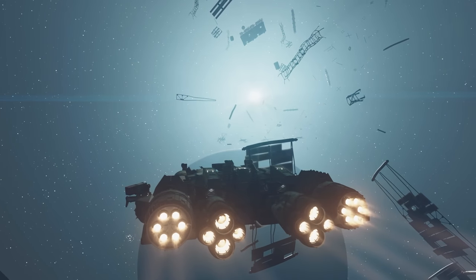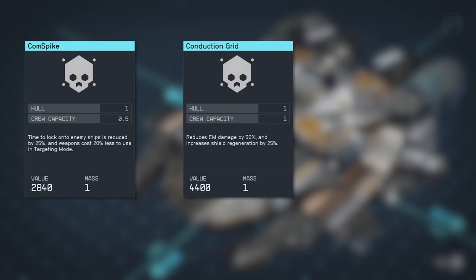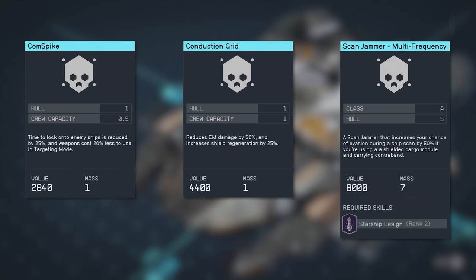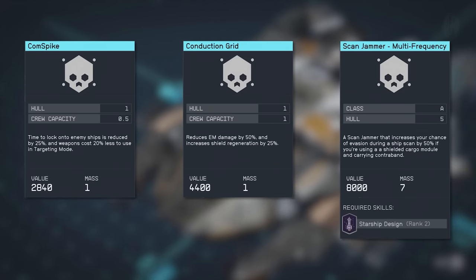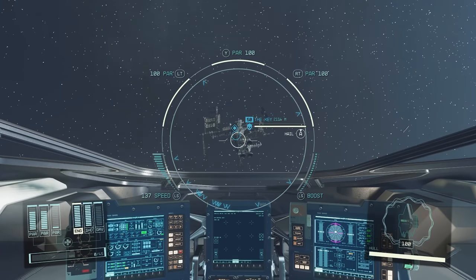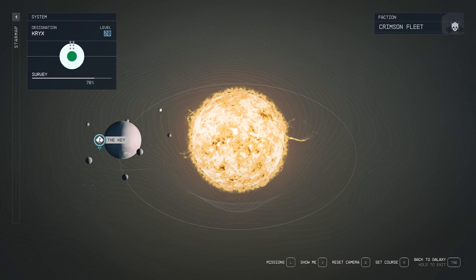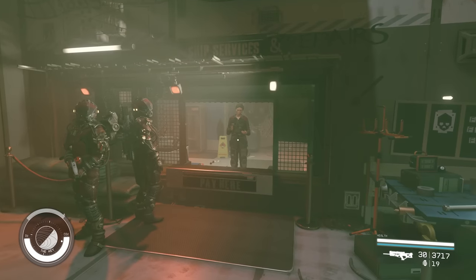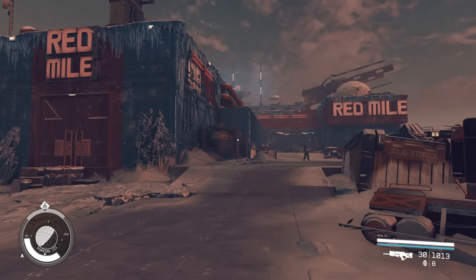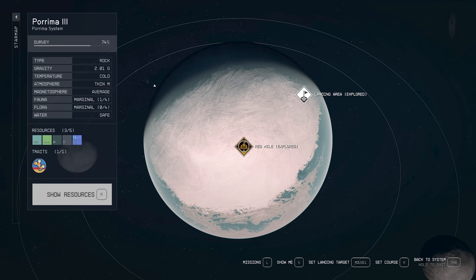Now that you've completed your ship, consider adding optional yet incredibly powerful equipment for further enhancements. The comm spike, conduction grid, and scan jammer can help you lock onto targets more quickly, boost shield regeneration, and make it easier to sneak illegal goods through planetary scans. Unfortunately, access to all three items requires a visit to the Key space station in the Krik system, which is controlled by the Crimson Fleet pirate faction. The only exception is the scan jammer, which can also be found at the Red Mile on the Porima 3 planet.